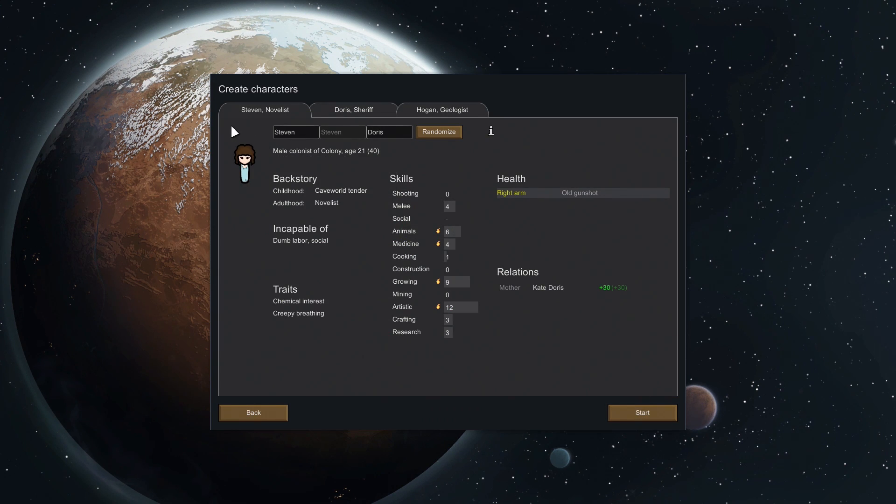Now we pick our three starting colonists. Looking up the key skills, apparently you want shooting, medicine, growing, mining, and potentially cooking as the fifth one. You want a good mix of those skills among your characters, and you want to watch what they're incapable of doing and what their traits are.